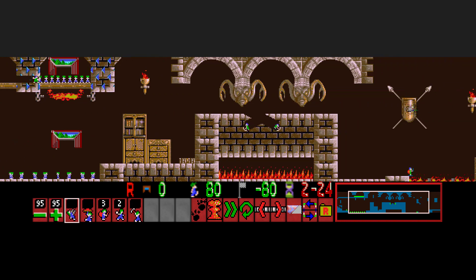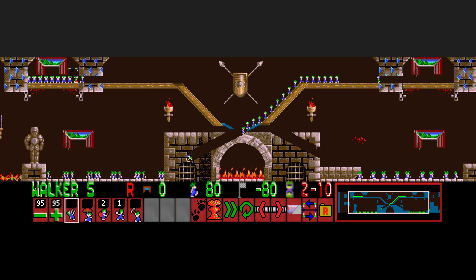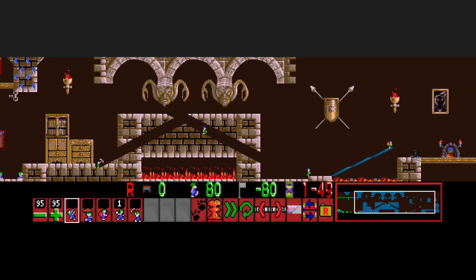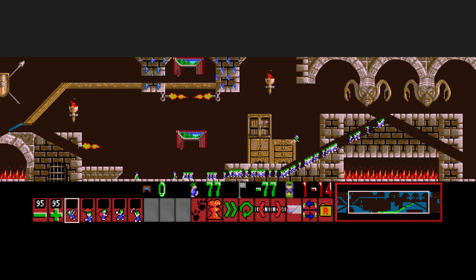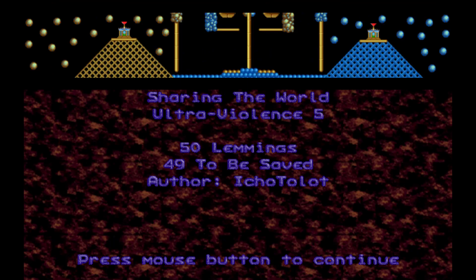That's why you've got all seven climbers — one for the last gap, one for preventing splat height, one for the miner to release the bottom right crowd, one for the upper right, one for the upper left, one for the bottom left, and also one for the flamethrower. This miner-basher combo takes the longest. You don't have much time left — I gave it a few extra seconds so little mistakes won't get punished. And we've got the next one: 'Sharing the World'.